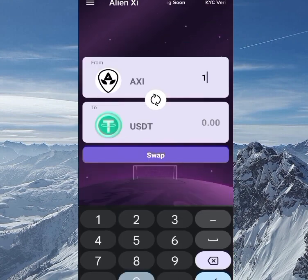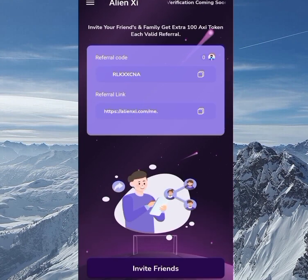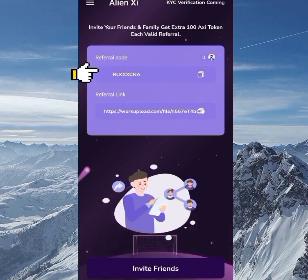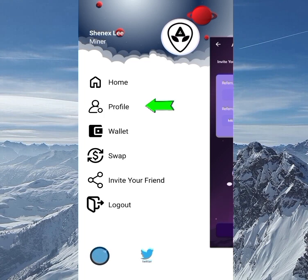Going to the swap — when it's open, you can swap your AXI to USDT, but for now the swap is not yet open. To refer people, just click on Invite Your Friends, and you'll see a referral link. Send that to them so they can download the app and enter your referral code to get AXI tokens. It's a win-win situation.